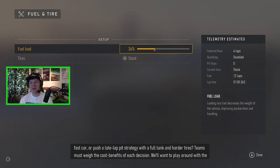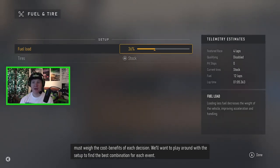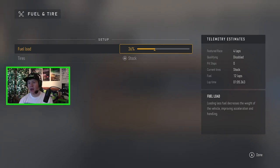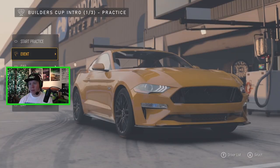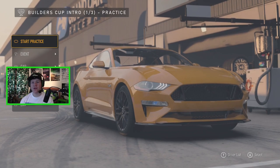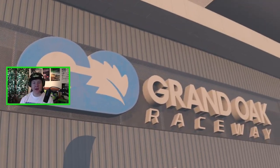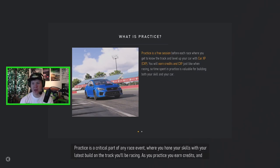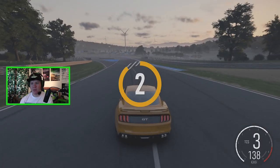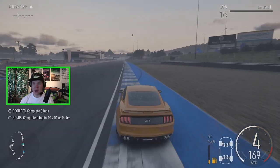We can actually choose how much fuel we want in the car - that is quite cool. It might have been in previous Motorsport games but I haven't played since Motorsport 4 and it wasn't in that game. Obviously you want less fuel because then your car is lighter, but there's a risk of running out. Let's just start practice. There's our driver - that's me in that suit - and there's our Mustang. It looks like we'll have other muscle cars on track - I saw a Challenger in the background.